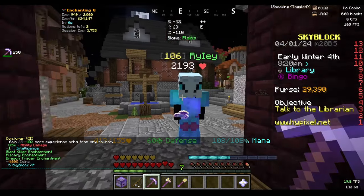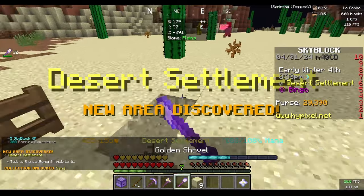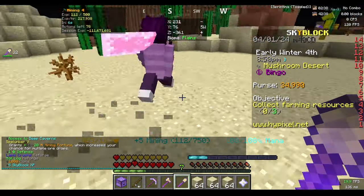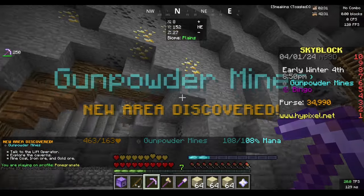We have our tools enchanted. I got splashed with grand XP bottles. We're going to instantly warp to the desert and mine sand until mining level 5. Now that we're mining 5, we're going to warp deep and mine gold until we have the cleaver recipe.